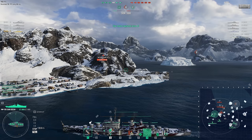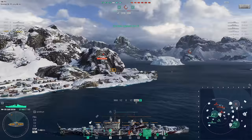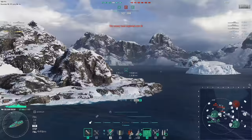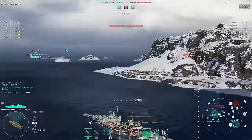Sea Raptor is going to have to be very careful. He's managed to get tucked in against an island and used his hydro, which has flushed the Benson out of cover. The Benson, knowing what's good for him, is making big steps in the opposite direction. Sea Raptor tries to peek out from behind the island enough to get the rear turrets firing, but not in time to catch the Benson before he goes undetected.